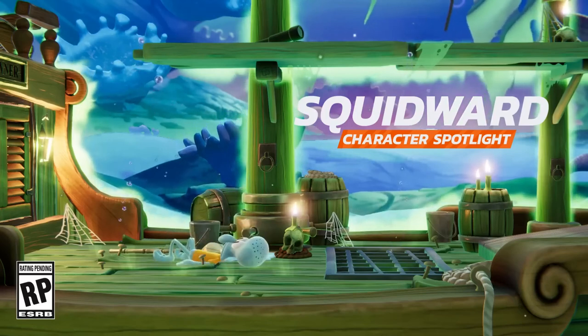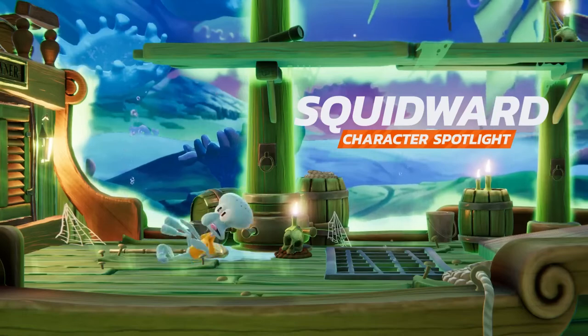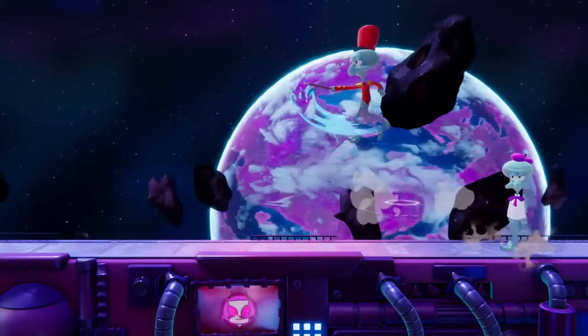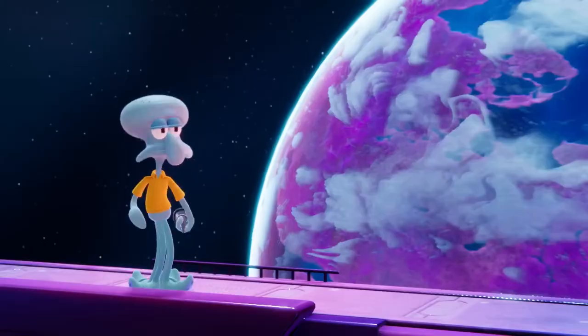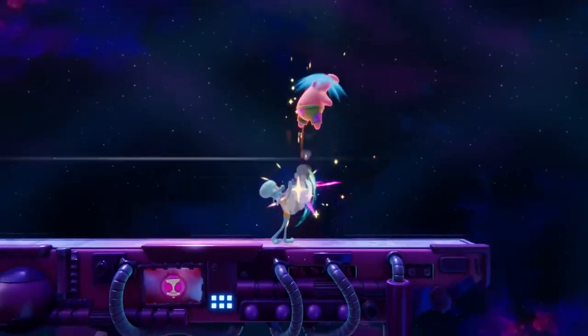Everyone's favorite neighbor, Squidward Tentacles, is the first character new to the Nickelodeon All-Star Brawl 2 cast that we'll be covering in this series of character spotlights. With unique movement options available at his disposal, vein-popping anger that can be channeled into a huge speed boost and damage buff, as well as plenty of artistic talent, Squidward is here to show that he too can tussle with the best.